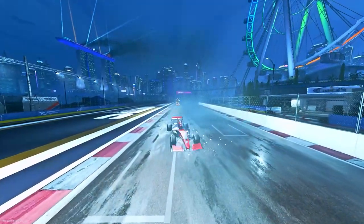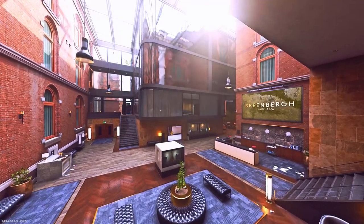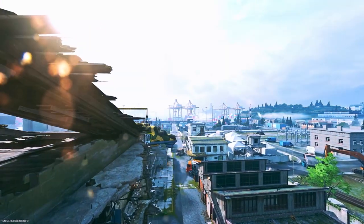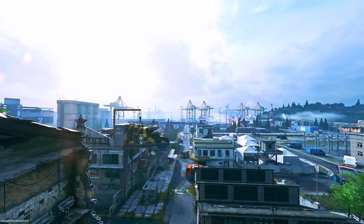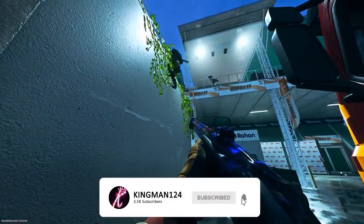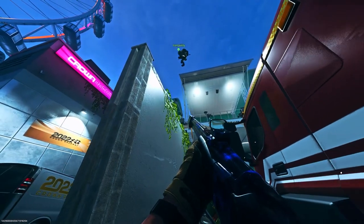Welcome back to the channel. Today we're showing a brand new solo elevator method on Modern Warfare 2. I'll admit this is not the easiest glitch out there, but an elevator method is an elevator method. As you see in the video, this is how it works — you do need a loadout drop or a care package and a barricade, and you can see my friend just spamming the jump button and elevating up.